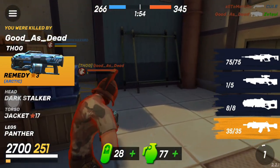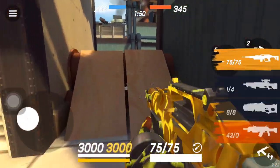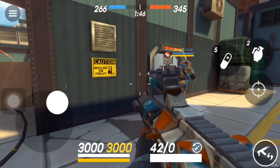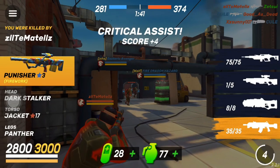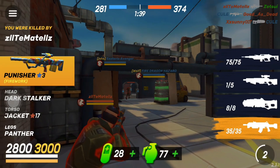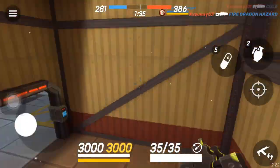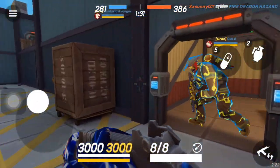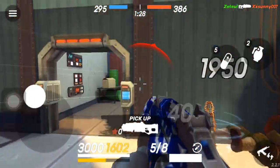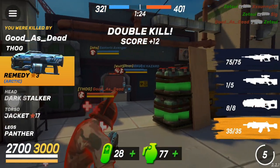You guys see this glitch? I died as soon as I picked up the Juggernaut. It's something I've been trying to tell the devs about. It actually worked out for me because I spawned with the Juggernaut. If you see someone on the other team with a gun you really want to use, just try to pick it up right before you die and you'll most likely spawn with it.